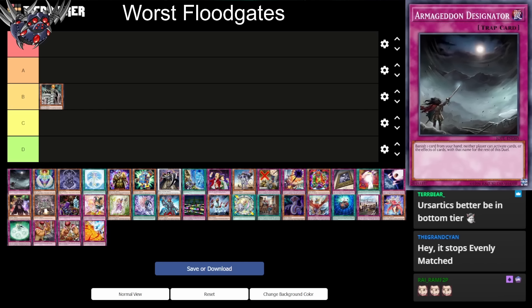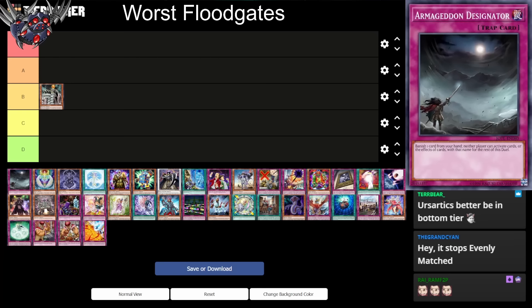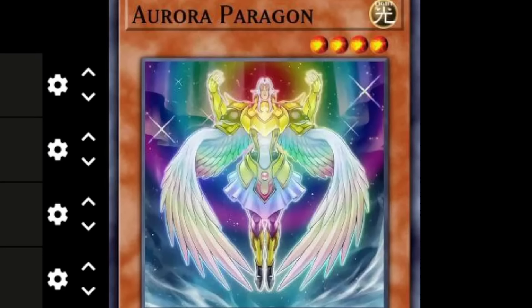Armageddon Designator. This card has the effect where you can banish one card from your hand and neither player can activate cards or effects of cards with that name for the rest of the duel. So if you banish an Ash Blossom from your hand, your opponent can't use Ash Blossom for the rest of the duel. It's amazing — actually super bad, but is it worse than Cannon? I don't think so. I think they should go right next to Cannon. They're both awful.